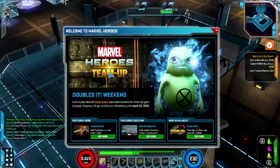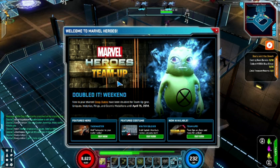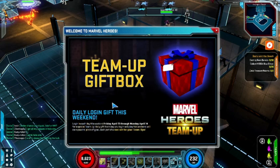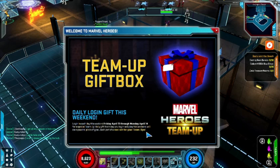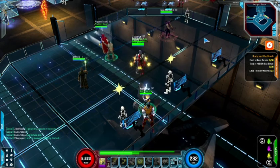This time we have the release of the team-ups, which are very, very cool, which I'll get into in just a little bit. The weekend event for this week is going to be until April 15th, which is Monday. They have doubled the drop rates of team-up gear, uniques, insignias, rings, and cosmic medallions. In addition to that, throughout the weekend — Friday, Saturday, Sunday, and Monday — you get a team-up gift box every day that you log in, which includes a complete rare set for team-ups.